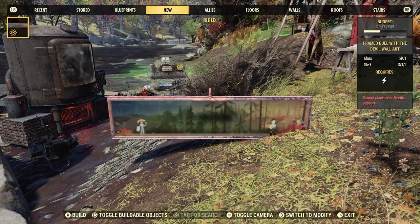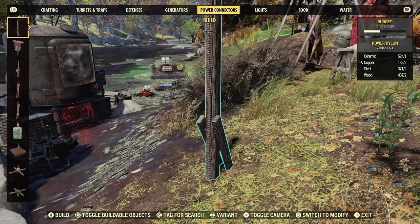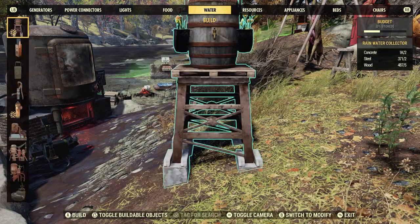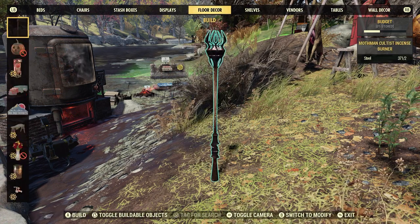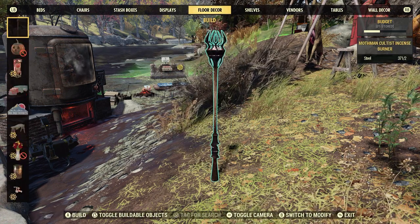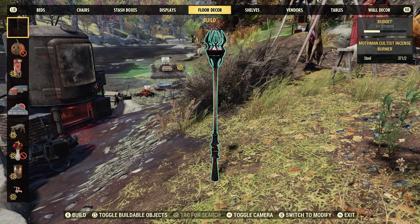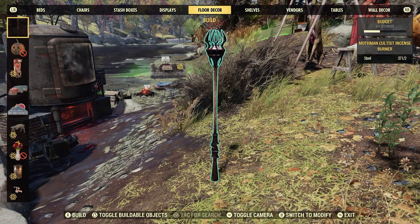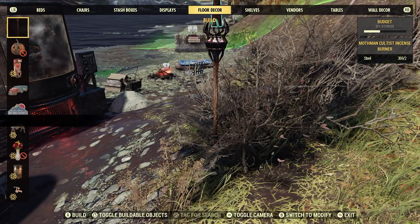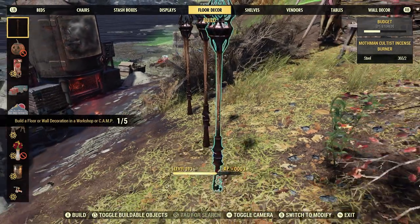You open up your build menu. A lot of people will always kind of wait for these daily or weekly challenges to pop up to add to their camp — a lot of people do that. But you don't have to. I usually just pick something that doesn't cost a lot of resources, craft them, and then scrap them. We're going to make a couple of these Mothman Cultist Incense Burners — they're only two steel each. Just go ahead and craft five of them.